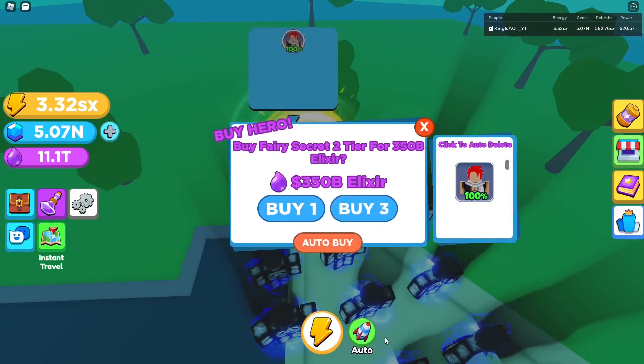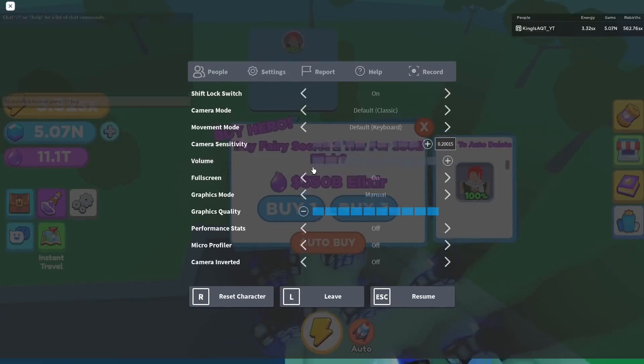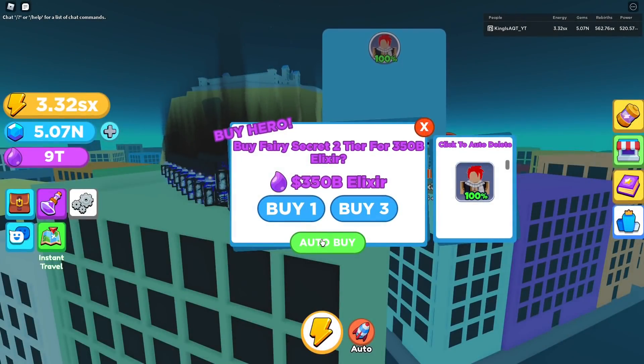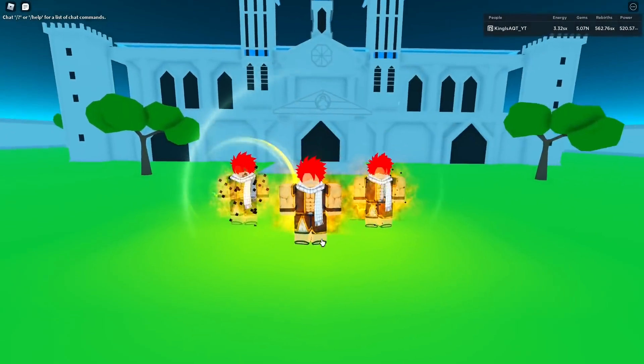If you don't got the elixir, be mindful of that. Let's go - you see that? You see the aura on this man? Let's go ahead and spin all of our elixir on this. There's also a three times training area now.